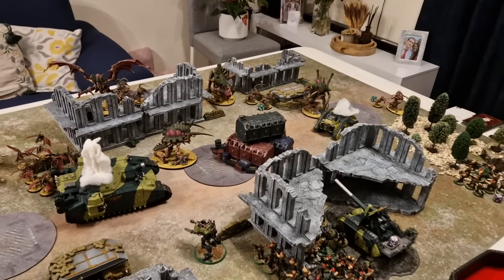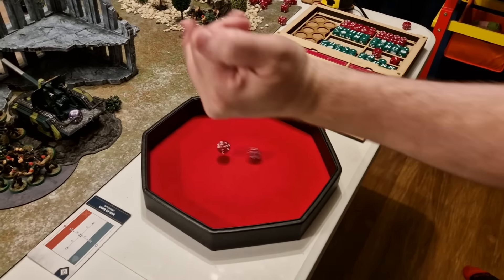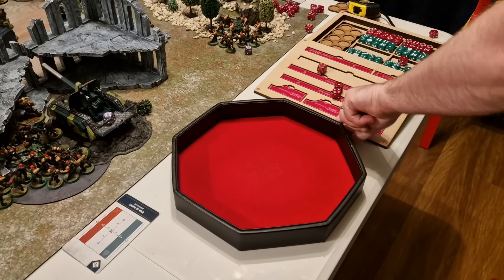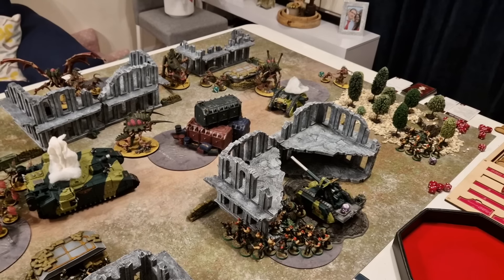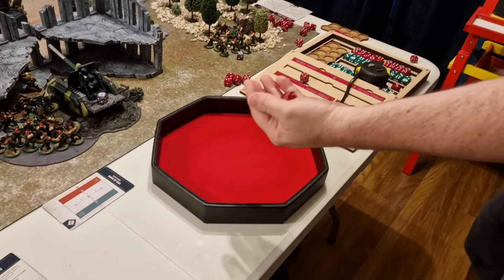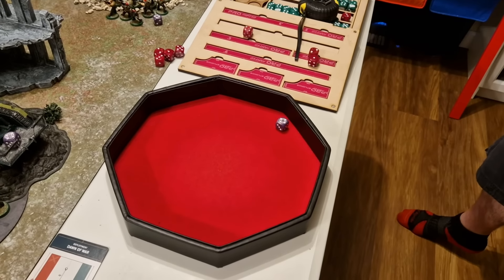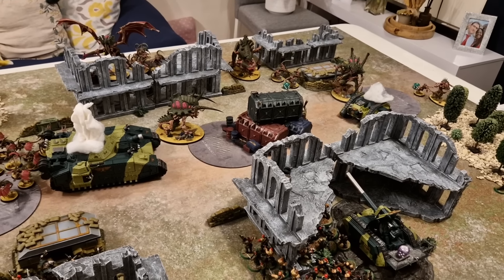The Tyrannifex's Rupture Cannon fires at a Scout Sentinel — hitting on 2s because of Heavy, sixes Lethal. Both shots hit, both wound, AP minus 4, 4D6 damage — the Sentinel is very dead. The Norn Emissary tries to melt some Bullgryns: 2 shots hitting on 2s, both hit, wounding on 2s at Strength 12 — one wound goes through. The Bullgryn makes his 4-plus invulnerable save. Then the Maliceptor fires its D6+3 brain-power shots — 8 shots hitting on 3s. Seven wounds at AP minus 2 — Bullgryns make one invulnerable save. With 3 damage each reduced to 2, three Bullgryns are killed, leaving one with wounds remaining.